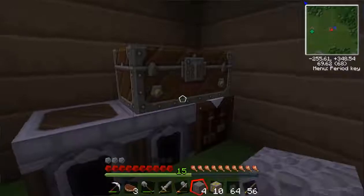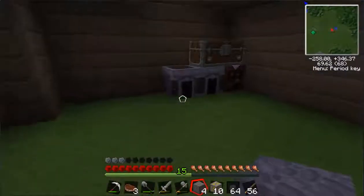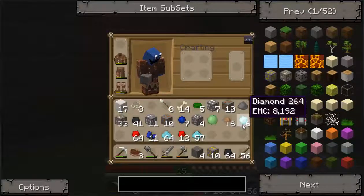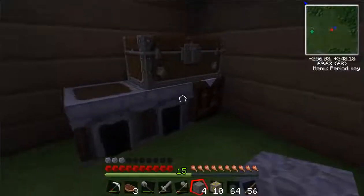Hey, what is going on guys, it's Frost here for episode 4 of my Tech It series. While I was gone, I made my way back to the house. As you remember from last episode, I got these 6 diamonds, which is enough to make our energy condenser. So I'm gonna try and make that now.